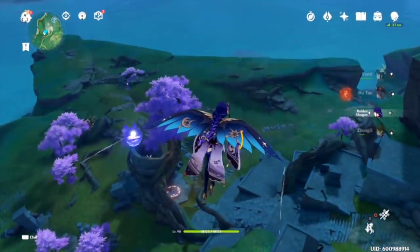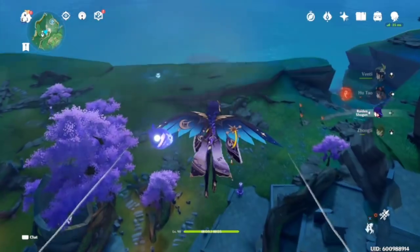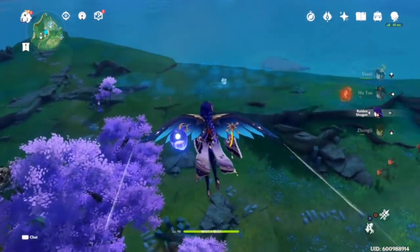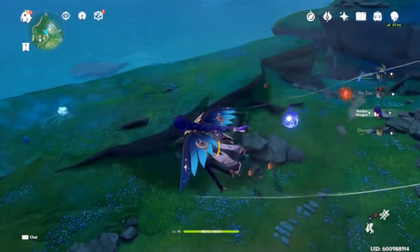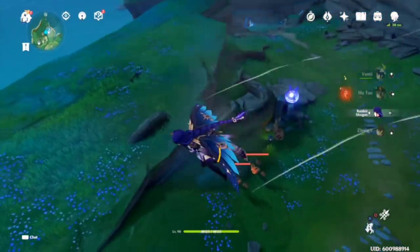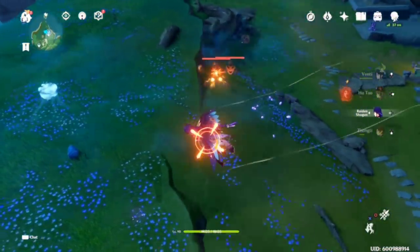I did want to go ahead and show this off on some Ley Lines. First and foremost, I need those Hero Wits. Secondly, Ley Lines usually produce a lot of characters that I can use Venti's ult to bring them all together. And I'm also going to show Hu Tao's Blood Blossom as well. Let's see what we can do here — I think I'm going to show Hu Tao's Blood Blossom on these guys right here.